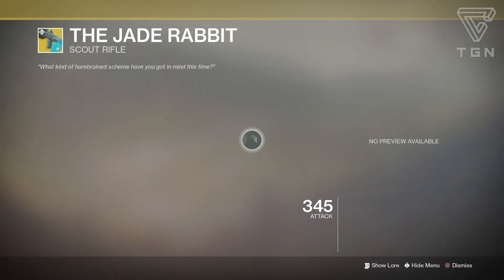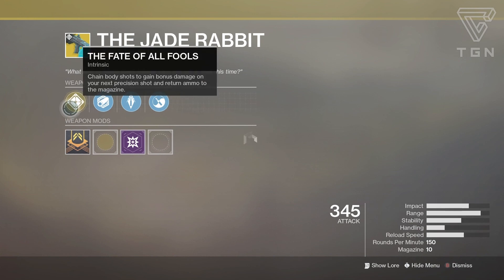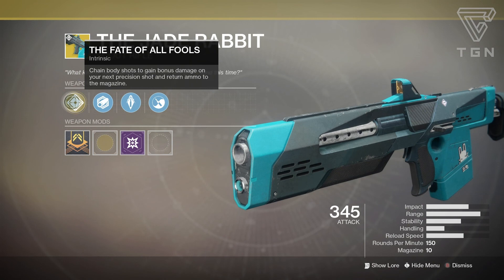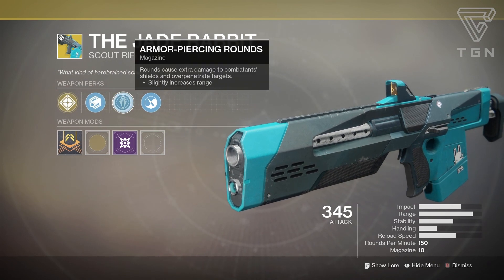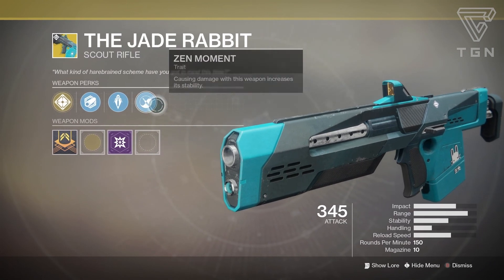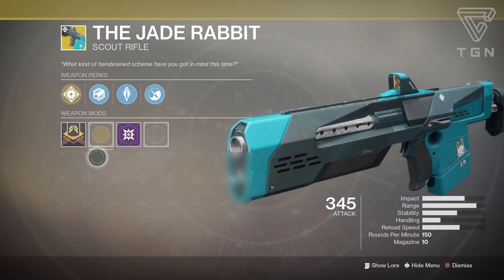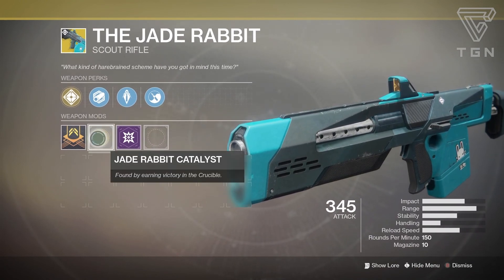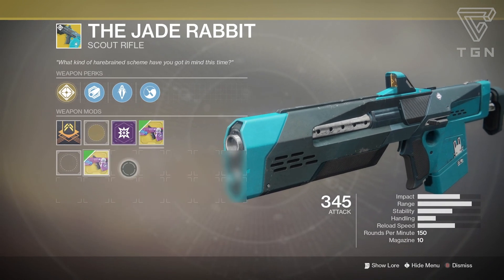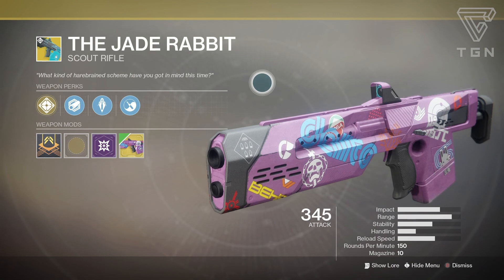Weapon-wise, we have the Jade Rabbit Scout Rifle. This came over from D1. Check out the perks — it's called Fate of All Fools: chain body shots to gain bonus damage on your next precision shot and return ammo to the magazine. You have Polygonal Rifling, Armor-Piercing Rounds, and Zen Moment, which causes damage to increase stability. It only has four perks, which is kind of weird. You can masterwork it and it's only found by earning victory in the Crucible as a random drop. I do have the ornament for it and I like it a lot.